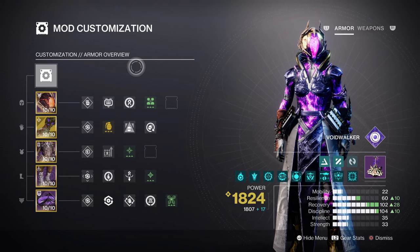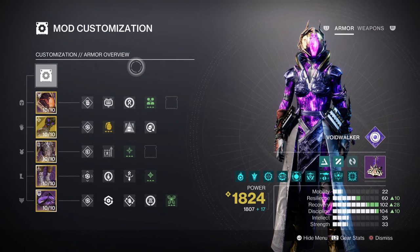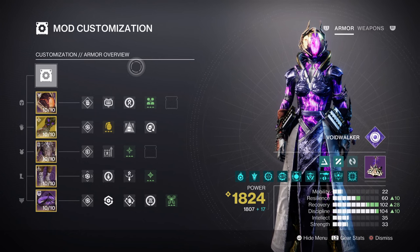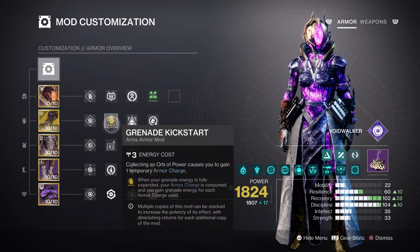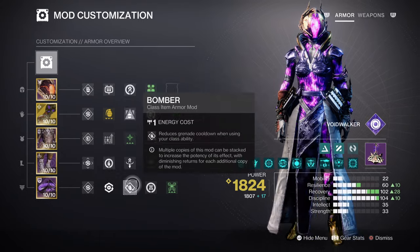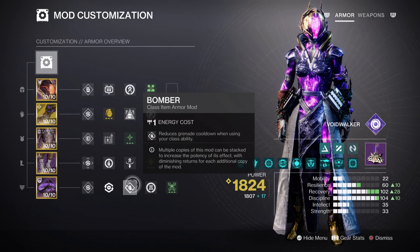Discipline at tier 10 gives a 1 minute 16 second cooldown via vortex grenade. Although the stat is high, having Devour and Child of the Old Gods in hand allows us to reduce the cooldown rate of using vortex grenades more often. With how often Child of the Old Gods reacts, we can use this to our advantage when combining it further with Grenade Kickstart for a 34.4% — basically 4 armor charges. If you want backup, you can add the Invigoration mod for 10% and the Bomber mod for 12% as well. These combined should allow at least a full or half charge back depending on the situation.